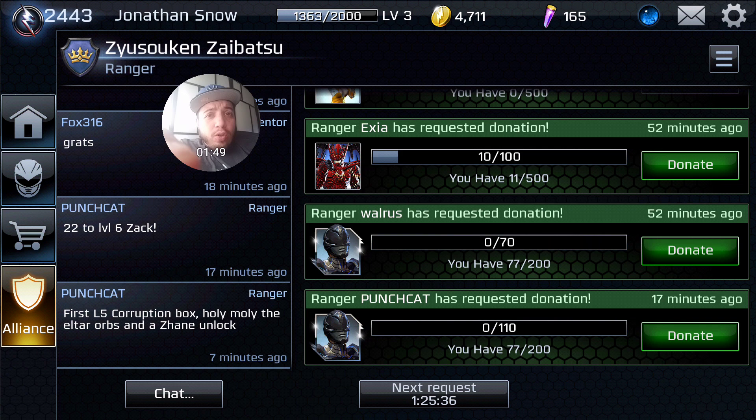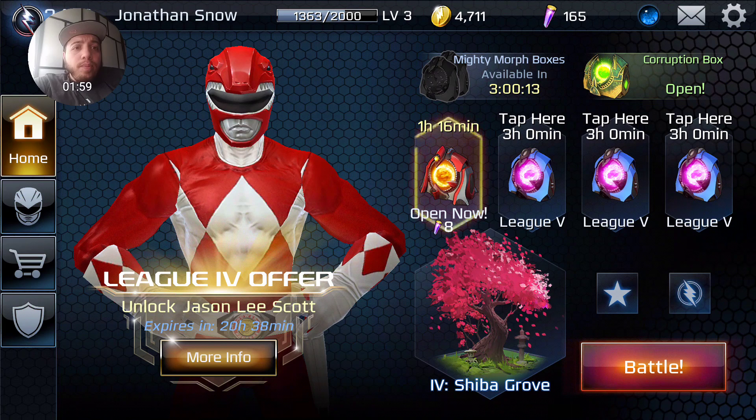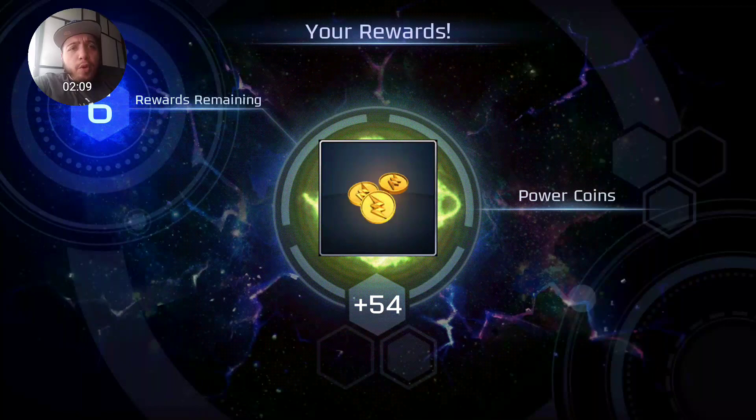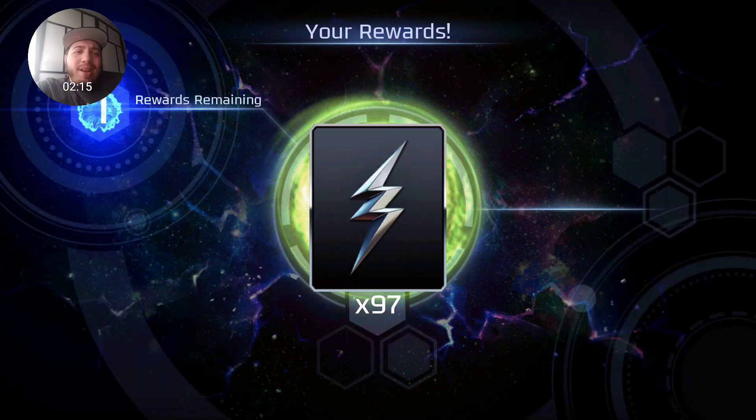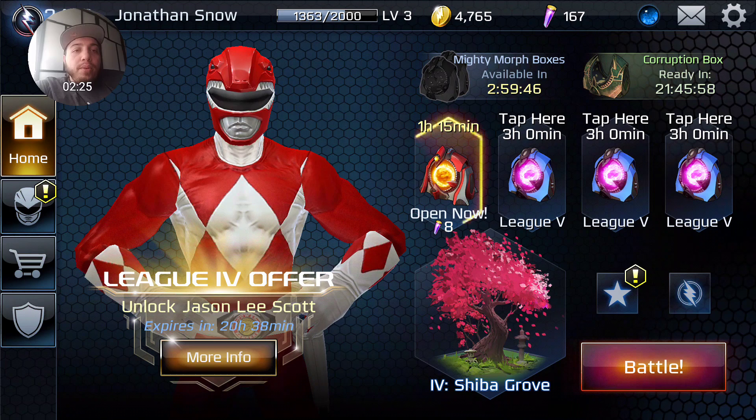My team squad up there is called Ziken Zayabetsu — basically that's the White Ranger's Sentai name in Japanese, or something like that. I might be butchering that. We're gonna open up the corruption box to see what we get. We got 97% of Trini — I actually want more of her because she's really good as a support unit. So we're gonna go ahead and battle.